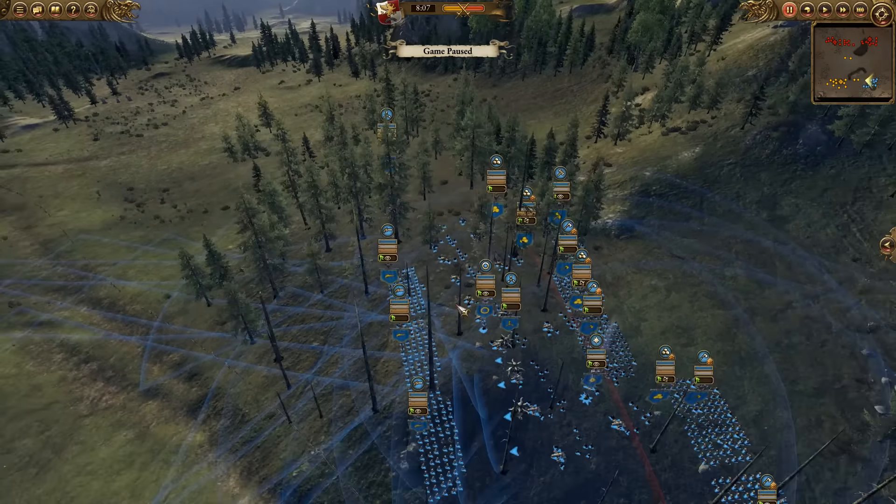For the Chaos player, we have a Generic Lord on a Chaos Dragon, a Hell Cannon, one Chosen with Great Weapons, a couple of Warhounds, three Chosen, a Chosen Warrior with Halberd, a Death Sorcerer, and a Dragon Ogre Shagoth — a very small elite force going up against a lot of armor-piercing cannons.